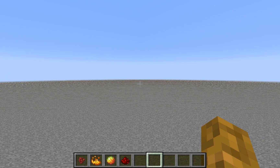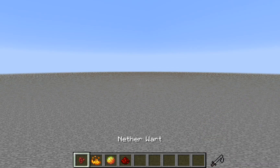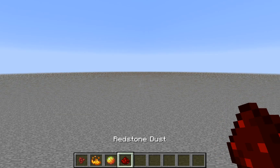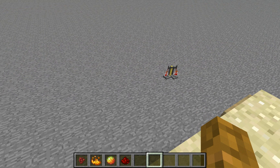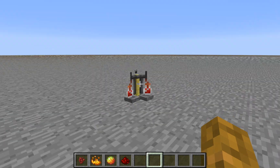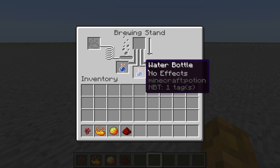And all you need are these 4 ingredients that I've got in my hot bar: Netherwort, Blaze Powder, Magma Cream, and Redstone Dust. First things first, you need to go get your brewing stand. I've already filled it up with 3 water bottles.